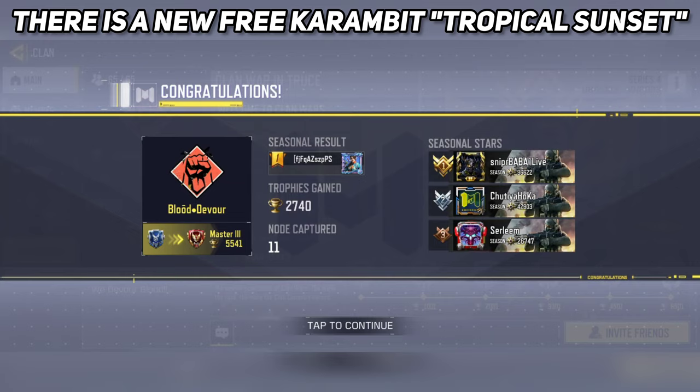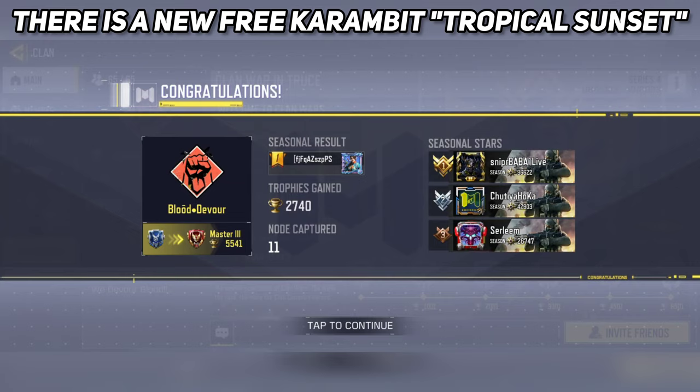Go to Clan Store. There is a new free Karambit Tropical Sunset available in COD Mobile. You just need 2,400 Clan Credits to redeem this free Karambit.